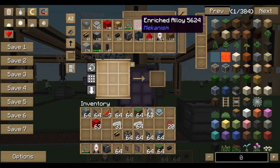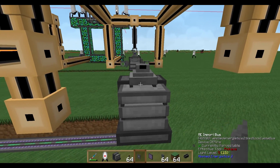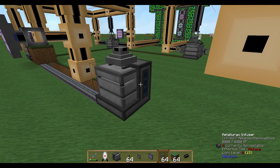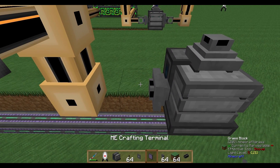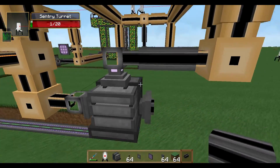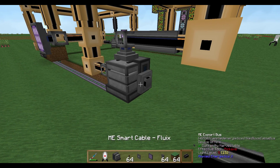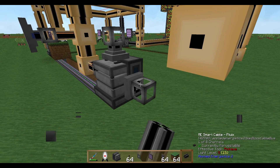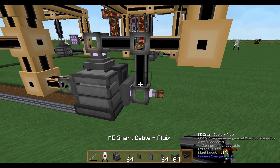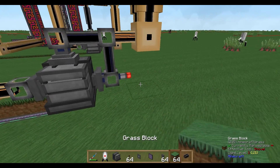Now let's check the other version with the level emitter. In this case we tell the machine to produce until 400 enriched alloys are in our system. On both sides we need export buses, on top there are import buses as well, and we also need a cable and a level emitter.